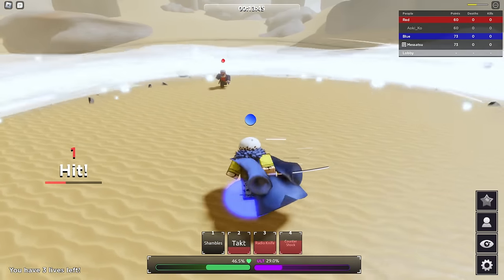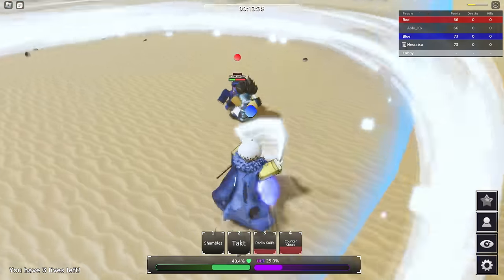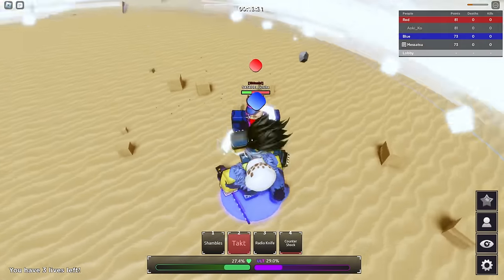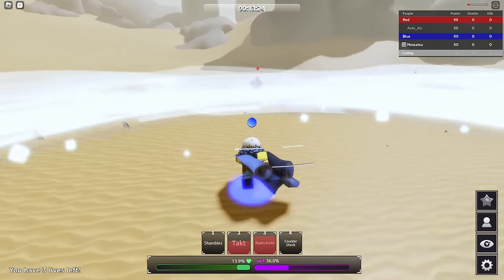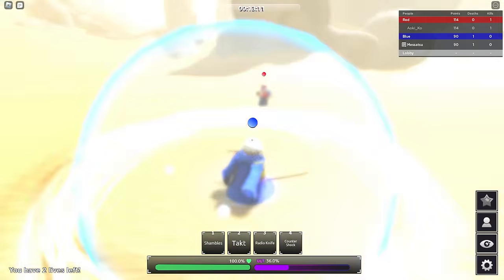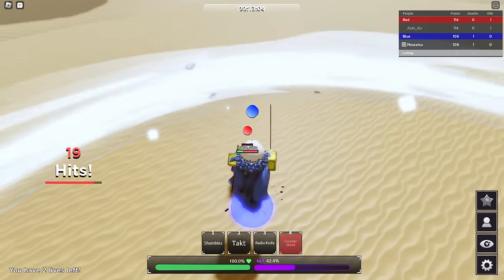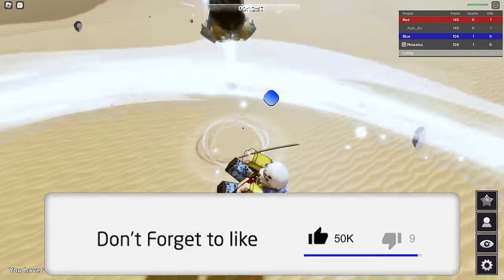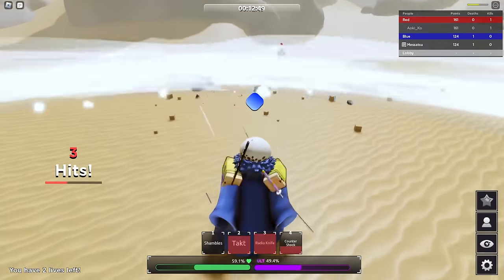The Counter Shock issue is that you literally just mash spacebar and Q-dash and you get out of it - it's so annoying. This guy is blocking for 10 years. Radio Knife has hyper armor - nice, good to know. He's in awakening mode. You are not winning this match - I put that on everything.